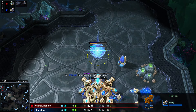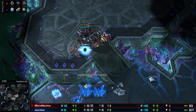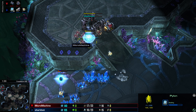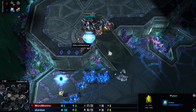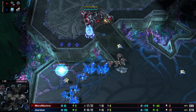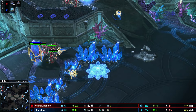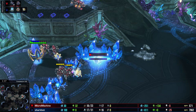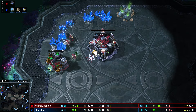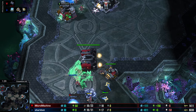SharkBot is a Protoss bot going for a forge first, so we could be seeing a cannon rush — and it's been a long time since I've seen a cannon rush done by bots. Micro Machine is pulling the required number of SCVs on the pylon, but it's a total block by SharkBot. As the cannon rush gets underway, four more SCVs come down to attack the pylon, but one is body-blocked by its comrades. Micro Machine will need more workers and minerals to start producing a marine to defend this.